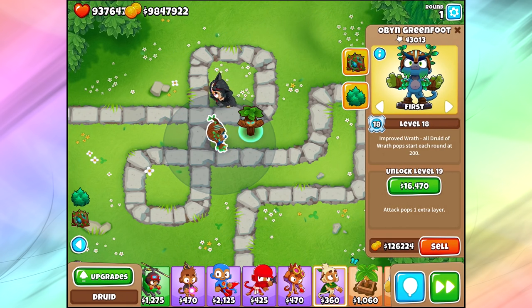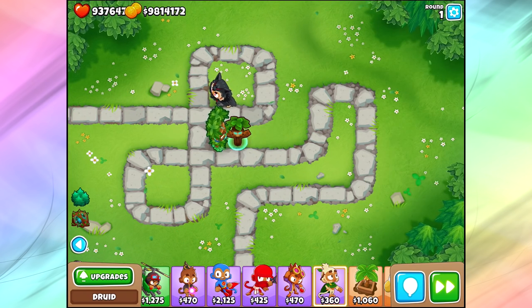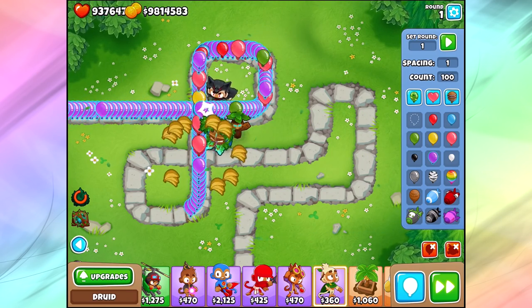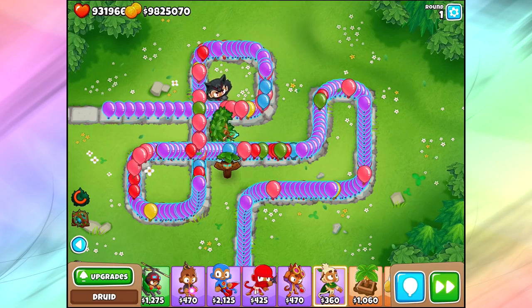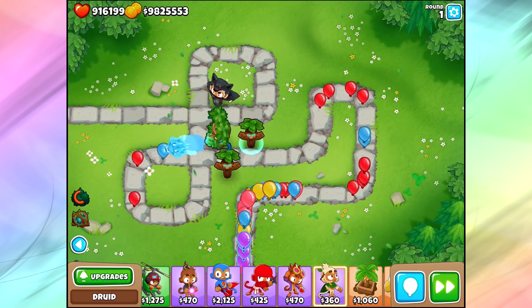Level 19 adds an extra layer, and then Wall of Trees can hold a lot more bloons. Testing this one last time — sending out a ton of purple bloons and letting it slurp up. What we should get is $10,000: $1,000 for every banana, 10 bananas, and we get $10,000, baby! I'm pretty sure it's $10,000.